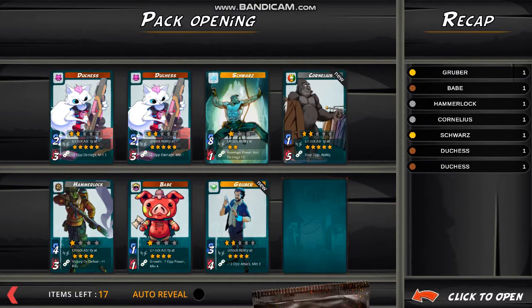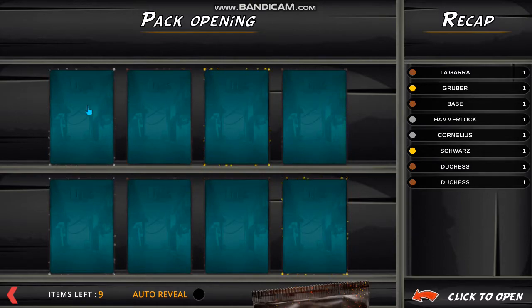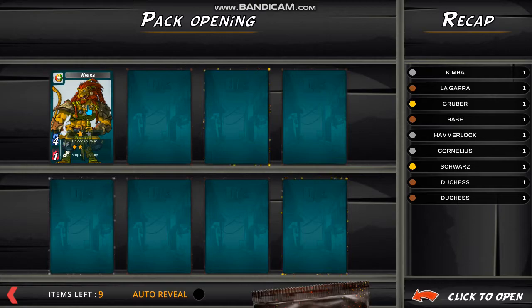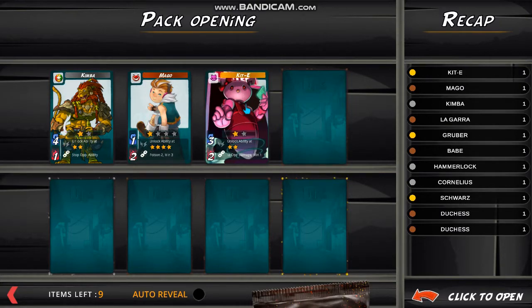Lagara — cool. Got a Kimba — is it minus one attack or something like that? It's still really weird, but I like the card. Mago — cool. I'm going to stone that card because it's not saying if it's a new one. Kitty — awesome, that is one which I wanted, and it's like the better version of Ella, so that is pretty good.